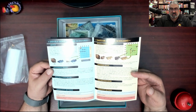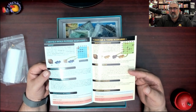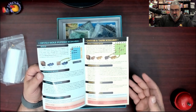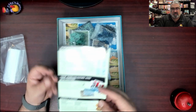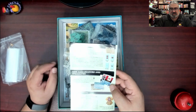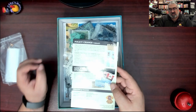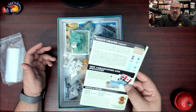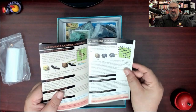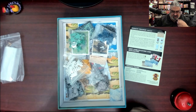Devil's Hole Pupfish scenario, and then the jaguar and tapir scenario - two different animals on the same one. I wonder if there's a predator-prey thing going on there. There's a policy change variant and some new ambassadors - so it's not just new species. You've also got new specialties for some of the characters. How many scenarios? One, two, three, four, five, six! The base game only comes with two - you get six scenarios in here. That's impressive.